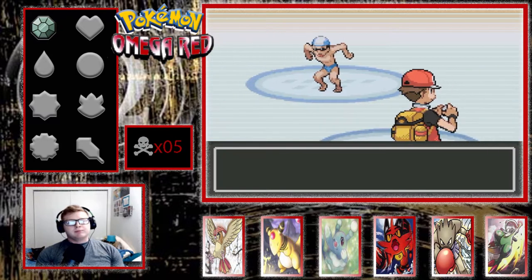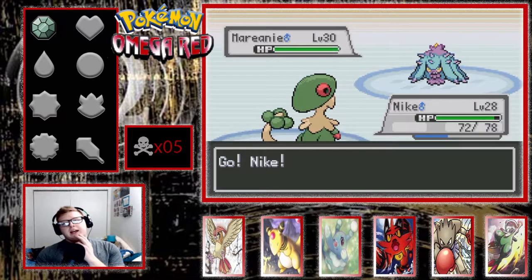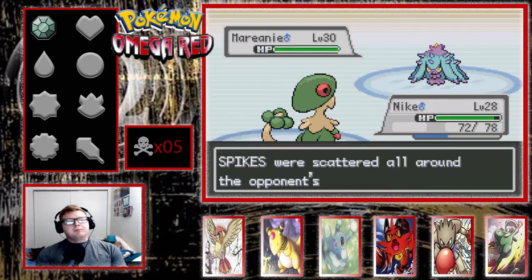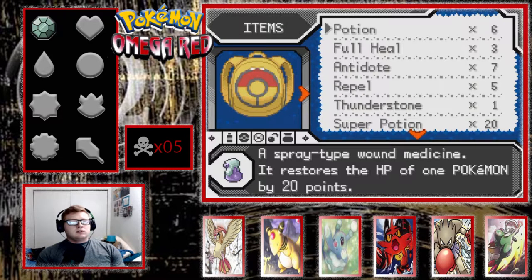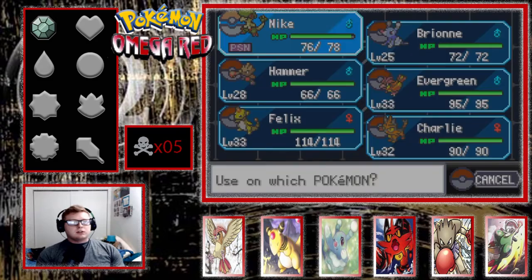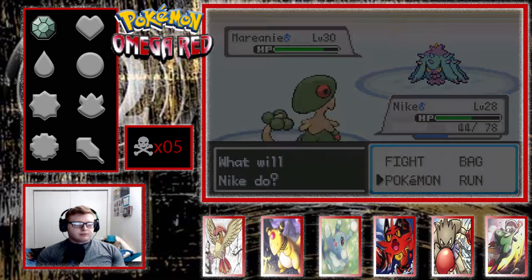I wonder if she's going to have an Alolan form - that would be an issue for me. That Pokemon is a great example of something that's a little bit of an issue. It has Limber and evidently Toxic Spikes, so I'm not going to feel very comfortable switching anything into this. I knew I had Antidotes, so we'll just do that.